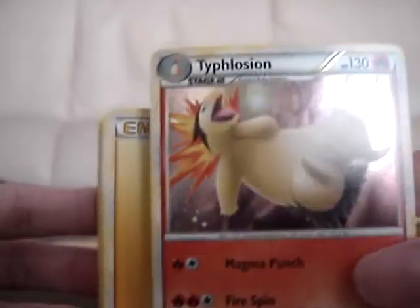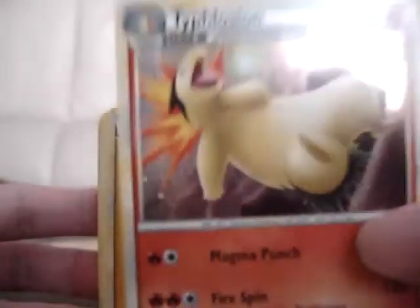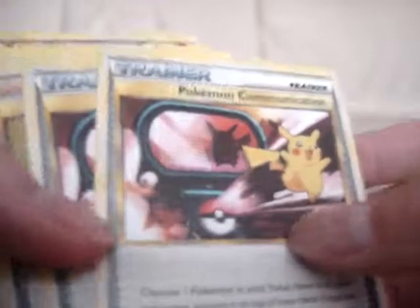So we have a really cool holographic Typhlosion here. Some new HeartGold energy, but without the pictures. A bunch of fire energy. Two Moomoo Milk, a Switch, two Professor Oak's New Theory, two Pokémon Reversals, two Pokémon Communication, and a Copycat.